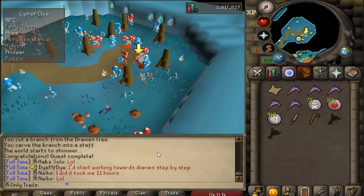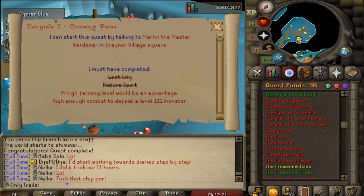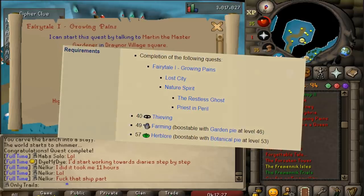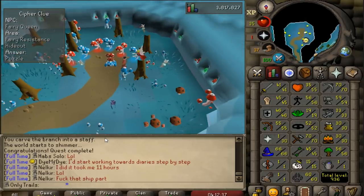Oh no — the Fairy Resistance Hideout. That might actually be... oh crap. That means we have to complete Fairy Tale Part 2. And for Fairy Tale Part 2, we actually need 49 Farming and 57 Herblore. Holy shit. Well guys, I guess it's time for a grind — 49 Farming, 57 Herblore. Let's go.